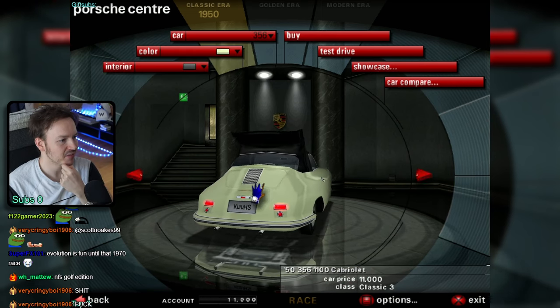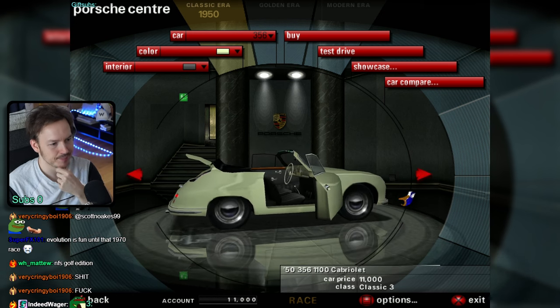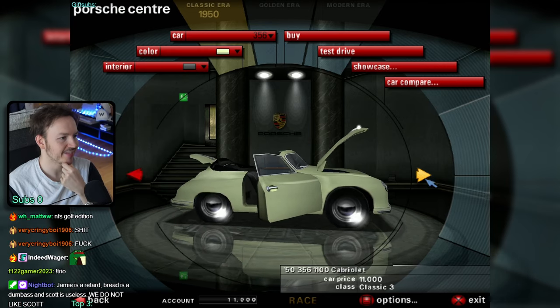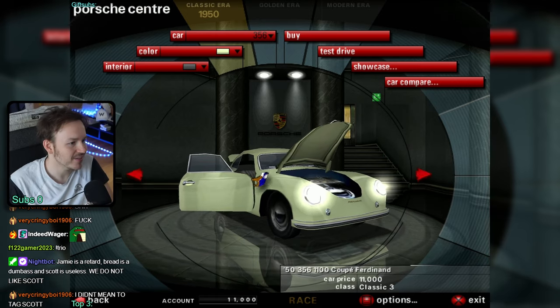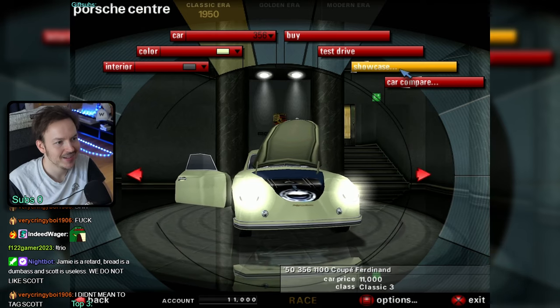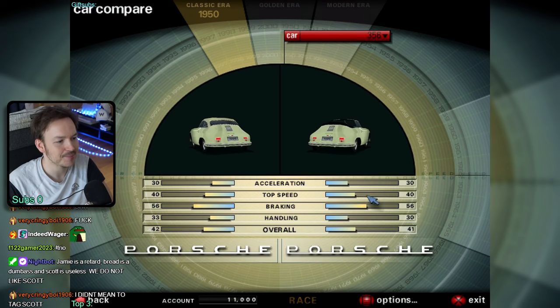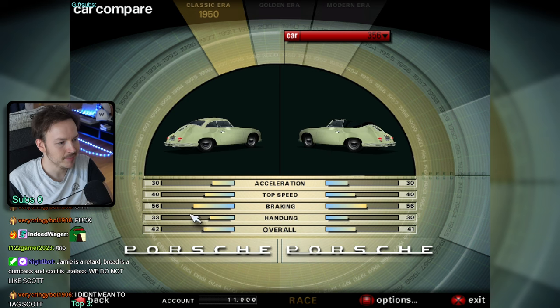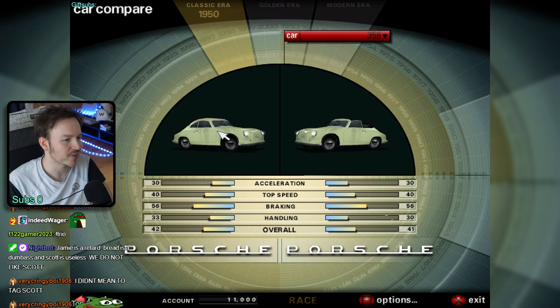You can pick the Cabrio version, or you go with the Coupe, which is a little bit more racy - more stable because you have a hard top. Put it into the car comparison and you can see that overall the handling is better, because the car is more rigid.